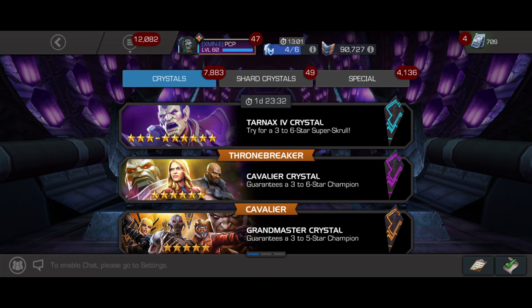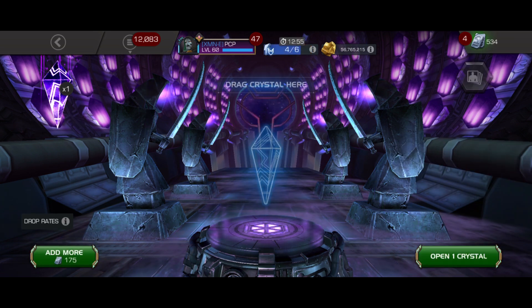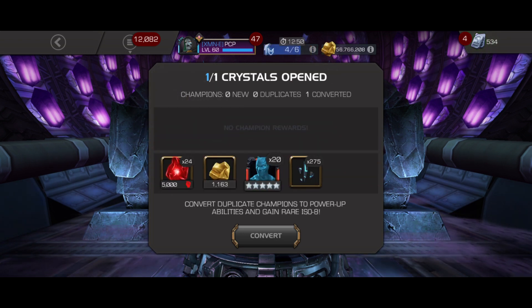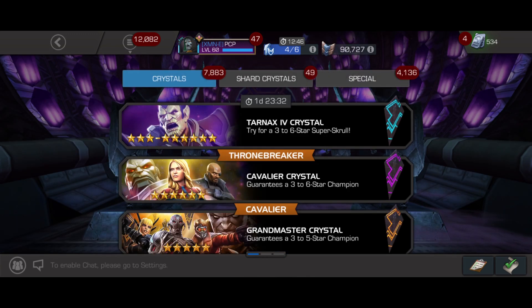I was thinking let me just pop a random cav crystal or something. Got a five-star — I know usually you gotta keep going but today I don't feel like it. I want to save a few units, so I'm not gonna keep going. Got a five-star, whatever — that's some six-star shots right there.